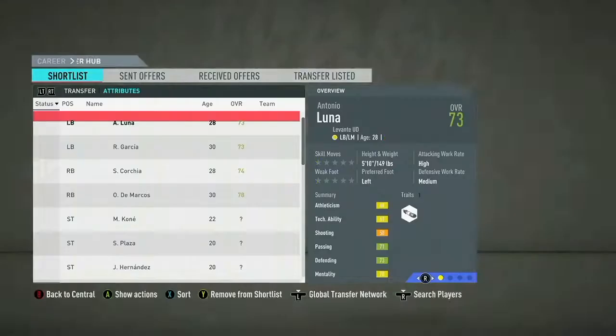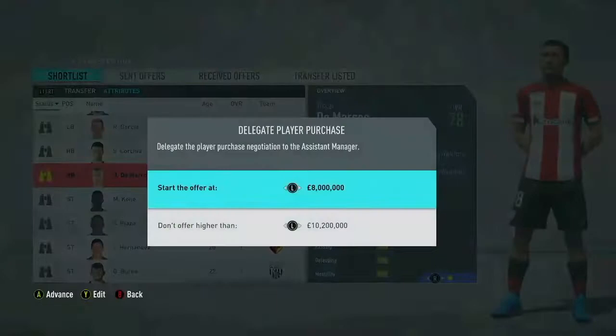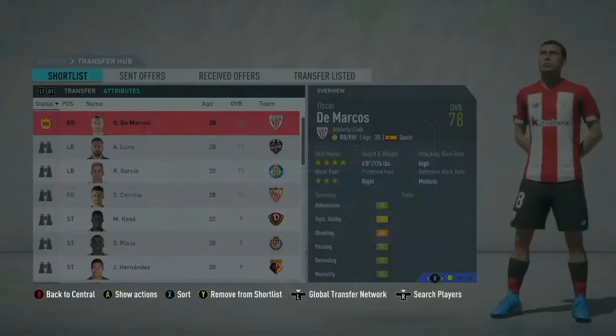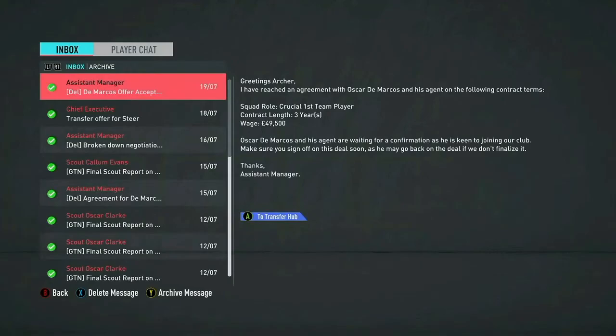The next person I want to sign is a right back. I know we've got Gilbert, but I think DeMarcos would be great because he's also a right winger. DeMarcos would be fantastic to get. And it looks like we could be getting him — and we do! DeMarcos is in, Nacho is in. Brilliant!